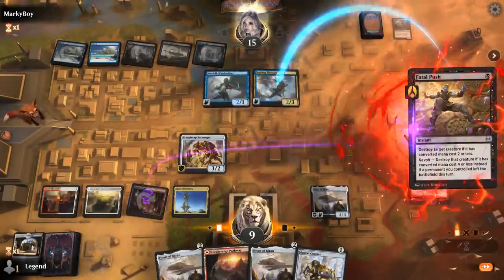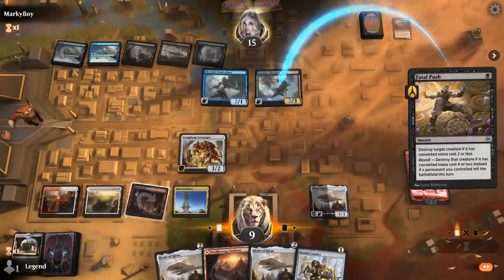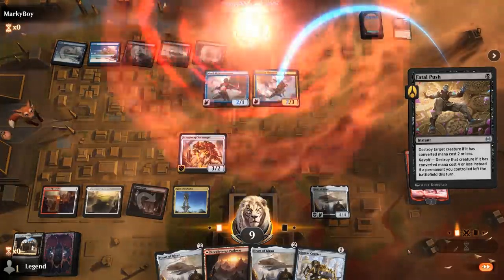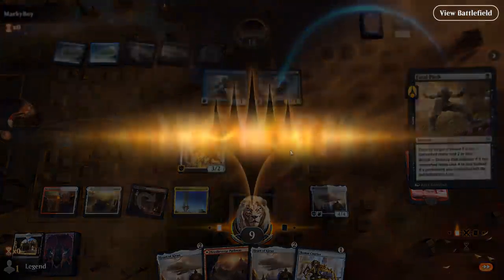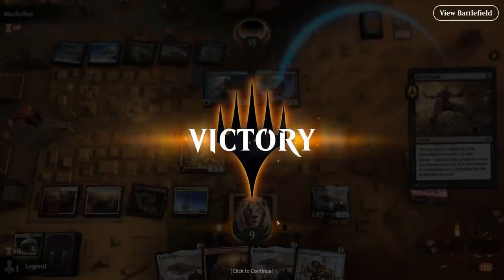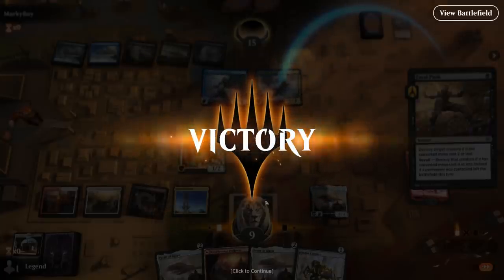We hit Fatal Push — sure, it's kind of interesting since they might have just traded here. But I'll still make use of it as opposed to dealing two damage. And our opponent scoops. They saw full grip but didn't know we had two more copies of Heart of Kiran. But we would have been able to attack with Courier, play a land, and potentially discard Heart of Kiran to draw more cards with Courier. We should have been in reasonable shape. On to the next one.